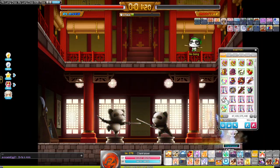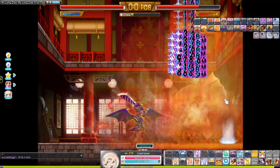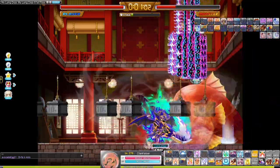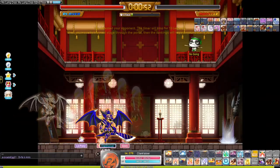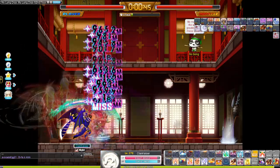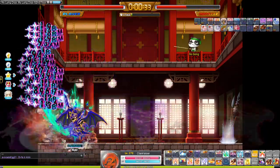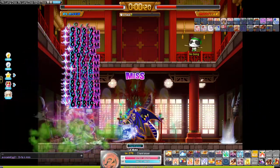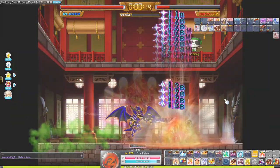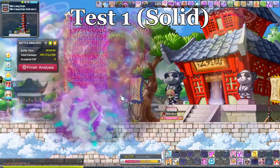I wanted to find out if it was worth investing in the Guardian Angel Slime Ring, so I asked my friend Kimono — aka Joseph — who is an Angelic Buster to do this testing. He had both rings available: a Solid Gold Ring and a Weapon Jump Ring, which is an Oz Ring. Since I only have a Weapon Jump Ring, I couldn't do the test myself.